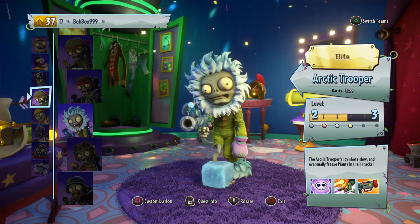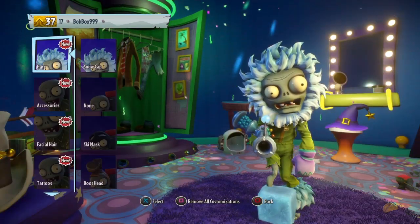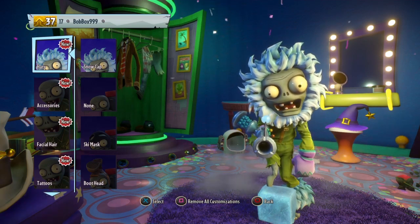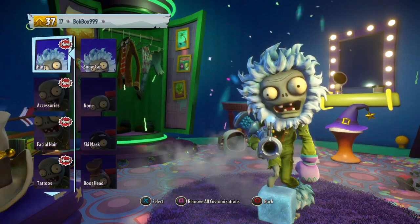We're going to be showing you the Foot Soldier first. You can be any Foot Soldier, like I said. And when you start, all you've got to do is make sure you remove all customizations. And if you have a hat that's blocking out any of the accessories or facial hair, make sure to switch the hat to just none.